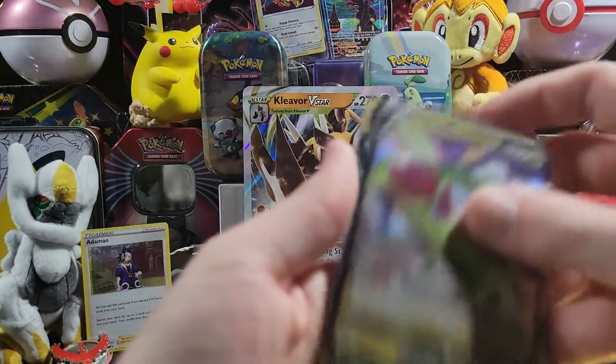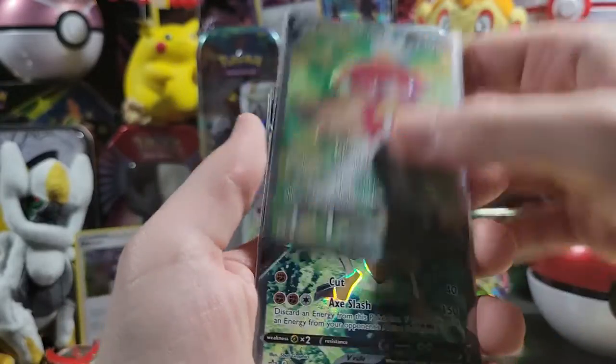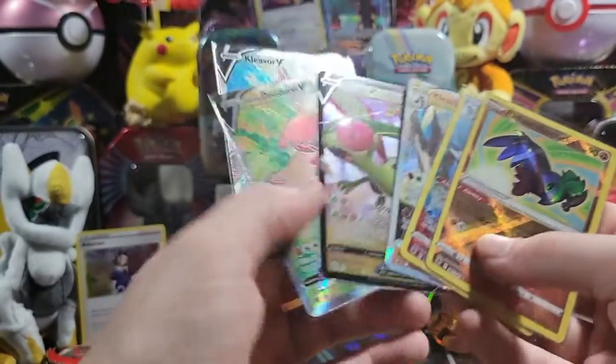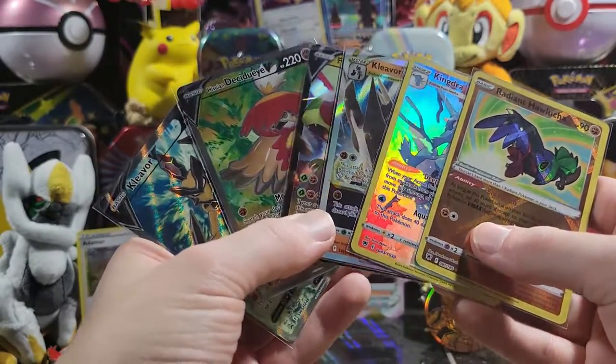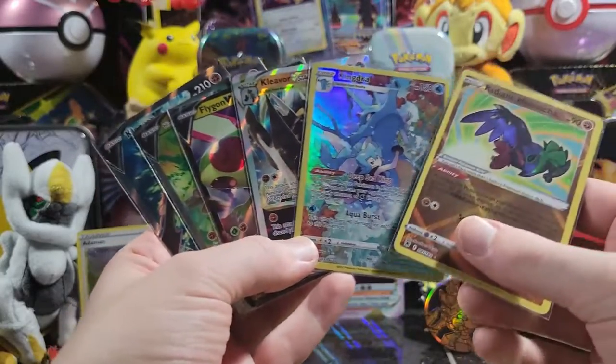Cleaver V-Star, Flygon V, Hisuian Decidueye — nice to pull — Cleaver V. That's pretty much it. Gotta say, good pulls, good birthday luck. This is the end of the birthday boxes and the end of my birthday luck.